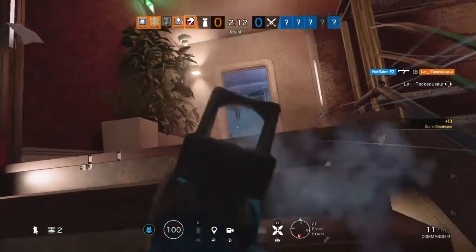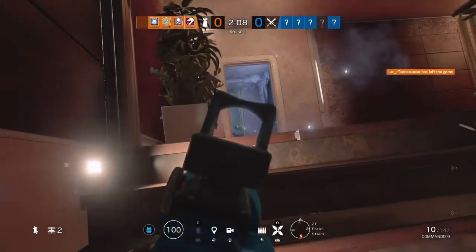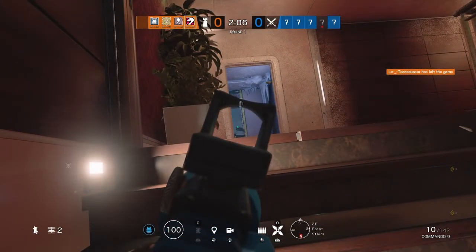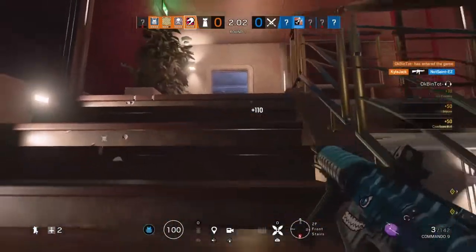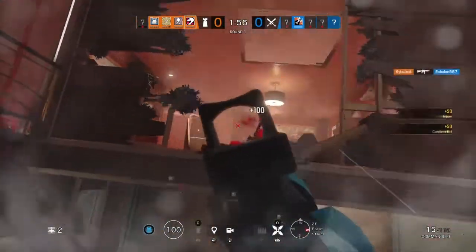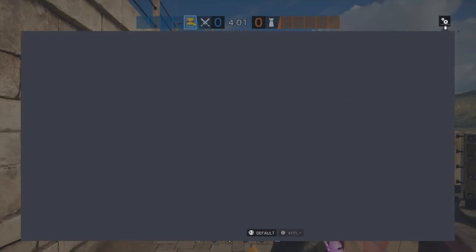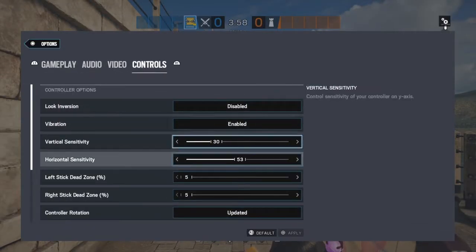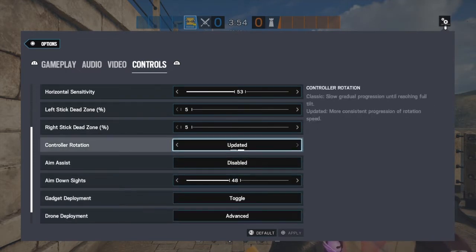What's going on guys, welcome back to the channel. My name is Kyle and I hope you're having a great day. Today I want to talk about a brand new controller setting that they added in the recent update for Rainbow Six Siege. You can find this setting in the controller option part of the settings page, and I'll just show it on screen so people are looking to find it.